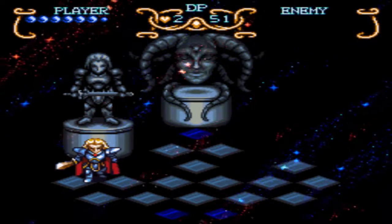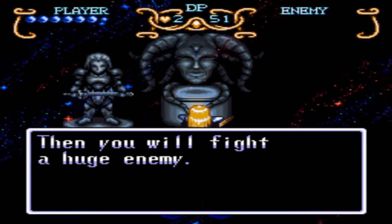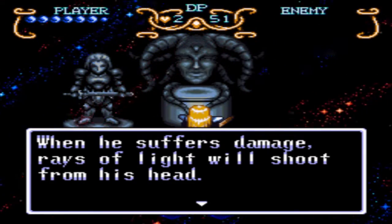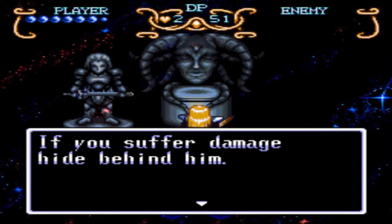I also want to go ahead and save while I'm here. A huge enemy — that sounds fun. 'When he suffers damage, rays of light will shoot from his head. If you suffer damage, hide behind him.' Well, sounds easy enough there.